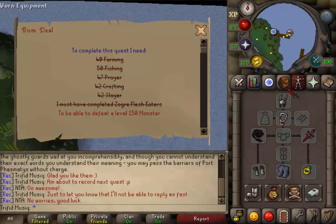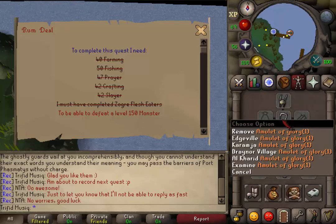Also bring some food and a weapon to defend yourself against aggressive level 57 Zombies, and maybe one teleportation method out of here after the quest is completed.